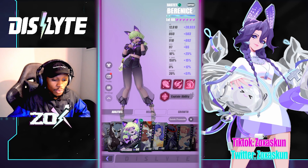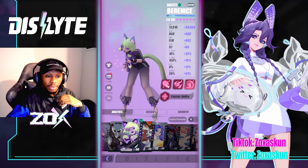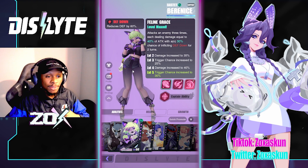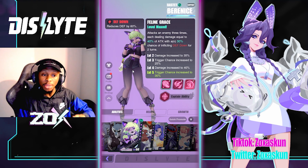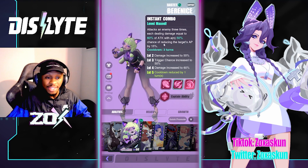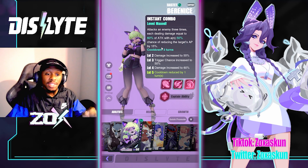First things first, let's go through Bernice's kit for those that don't know, and then we'll build upon relic sets you can use for her. Her first ability is Feline Grace — attacks the enemy three times, each dealing damage equal to 40% of attack with a 30% chance of inflicting defense down for two turns. Her S2 is another three hits dealing damage equal to 60% of attack with a 50% chance of reducing the target's AP by 15%.